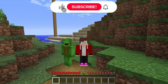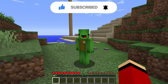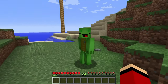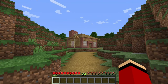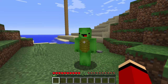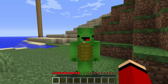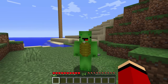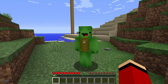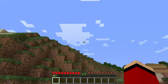New story: JJ and Mikey visit a resort Mikey found. It only cost a dollar, which seems suspicious. There is one strict rule: before the sun goes down, they must be inside their rental house — and they must stay inside until the sun comes up. JJ finds the curfew weird and wants to go home, but Mikey convinces him to stay since he went through all the trouble of finding a cheap resort.